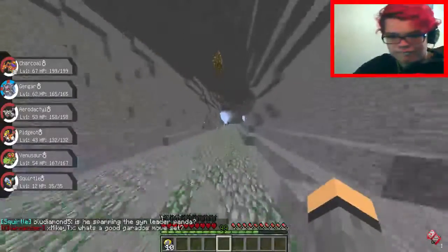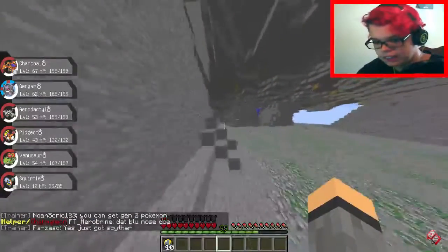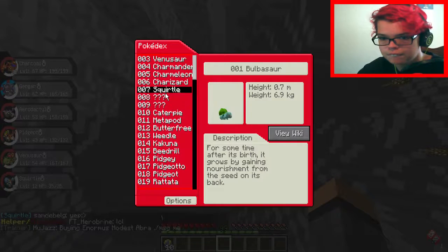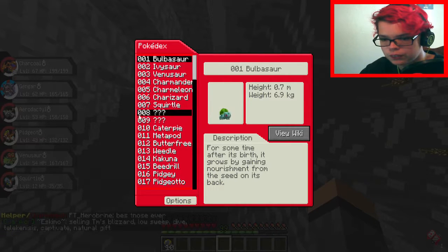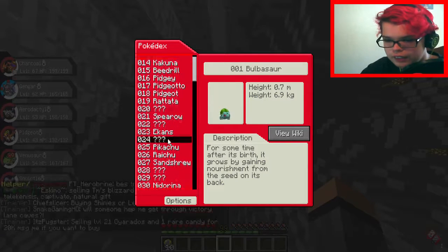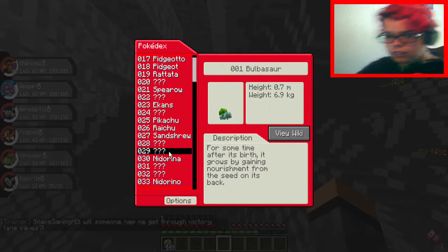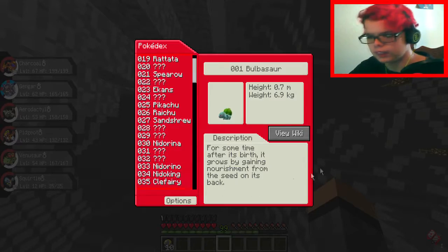The goal is I actually plan on buying a level 100 from someone sooner or later, because leveling things up takes forever. We're getting closer to finishing the Pokedex — this is what we've got so far. We have a Bulbasaur, we have all of them. All we need now is a Squirtle, a Wartortle, and then apparently Fearow, Arbok, Sandslash, no Nidoran female, a Nidoran male, and a Nidoqueen. That's not gonna be too hard to do.